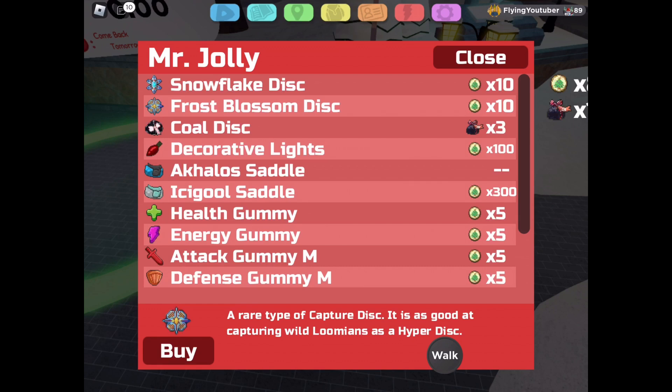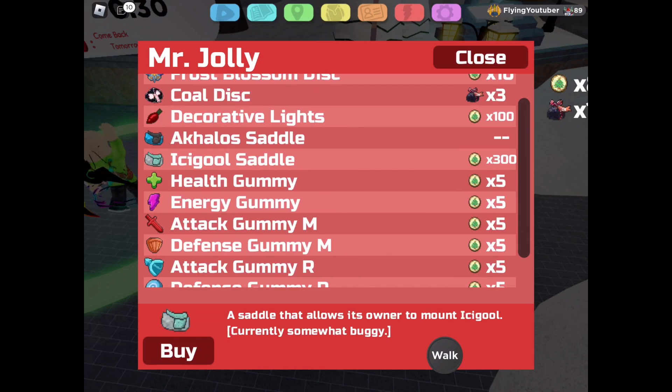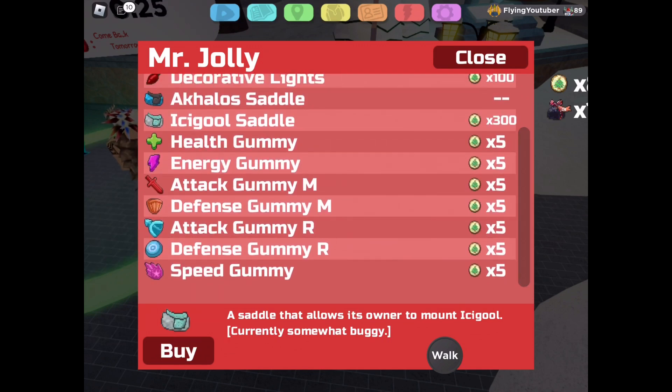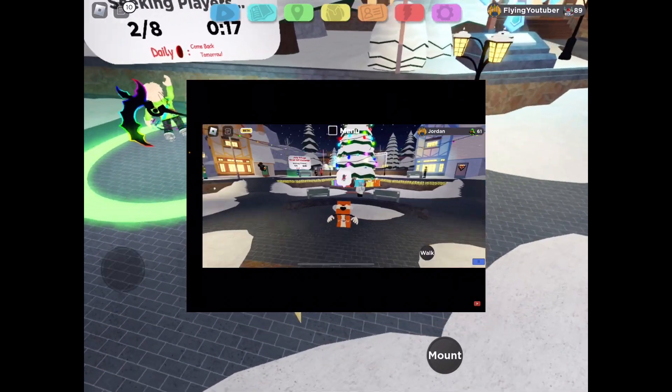Snowflake Discs are back, as well as Frost Blossom Discs and Coal Discs. The Aklo saddle is back, and we've got a new saddle for Isigul. Gummi's also back, so TB training will be less annoying for now.